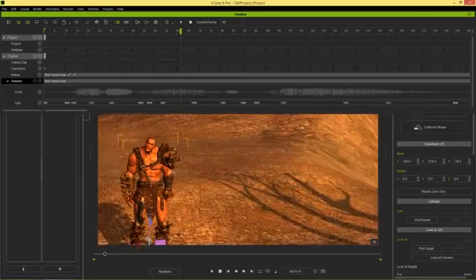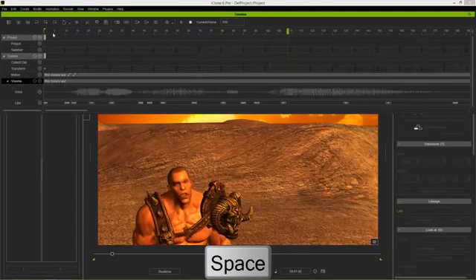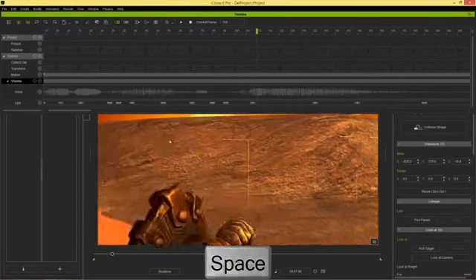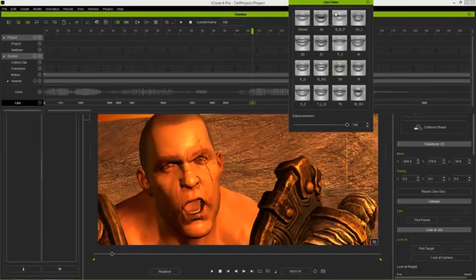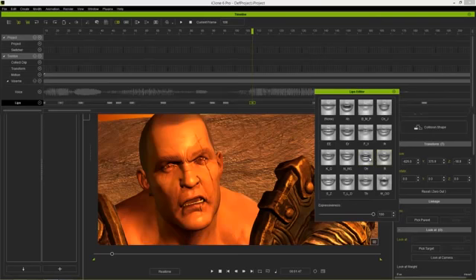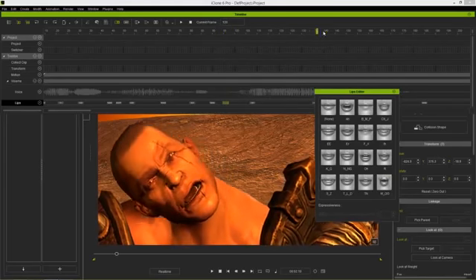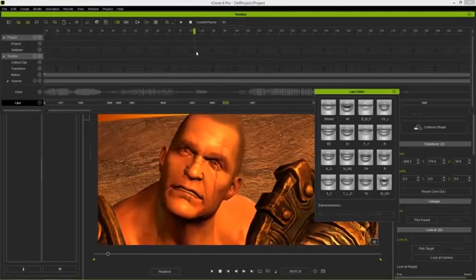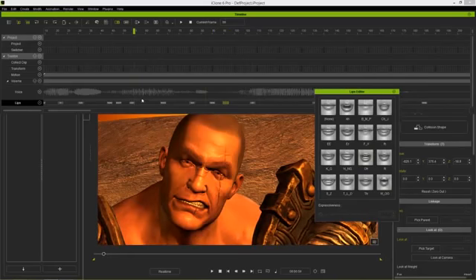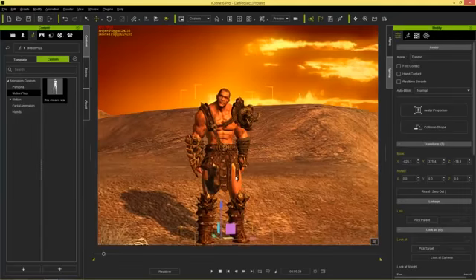Let's take a quick look. He starts off with a T — 'this means war' — and right when he's saying 'war' we can look at the Viseme keyframes. There's an O keyframe; if you double-click it you can see which keyframe is selected — the OH — and you can change it to an R or OH or anything like that. This is a brief look at facial animation; you can add and subtract different keyframes as well.